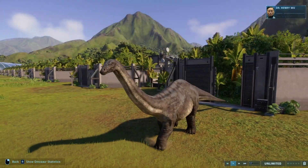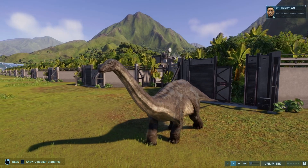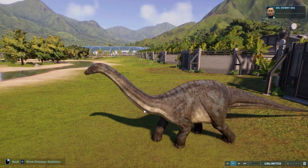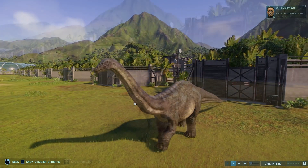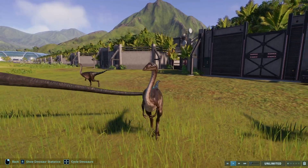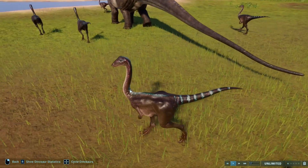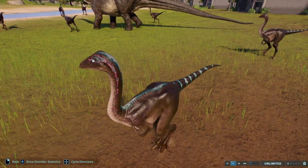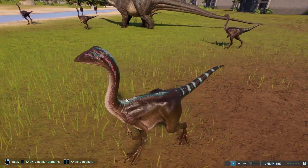For the Apatosaurus we have Limpopo River and Papurana. I feel this combination allows the pattern to be showed off the best, and that's why I like this skin. For the Archaeornithomimus we have Limpopo River and Polchrana. I just really like this blue patterning down the back and the blue and white stripes along the tail, with this nice little pink bit along the neck.